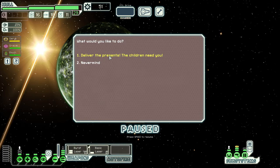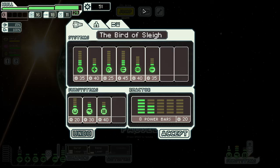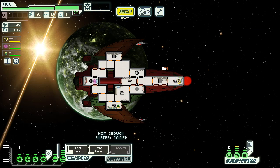If we come to the augment shop we can deliver presents — we can't open them but we can deliver them. The children need me. Give me some milk and cookies and a double jump. I know milk and cookies go here but they don't actually shoot anything — you can power them up but nothing happens.